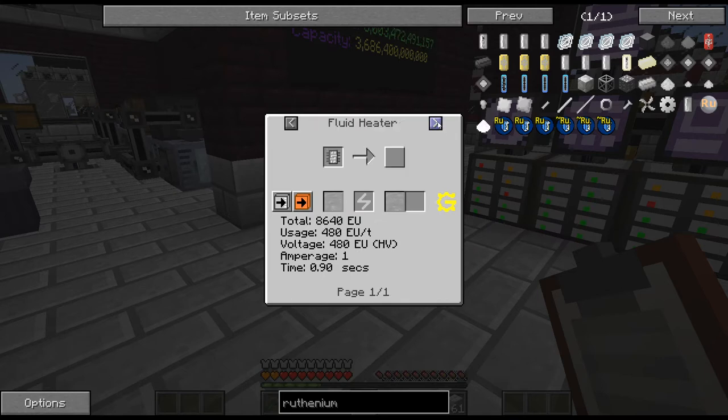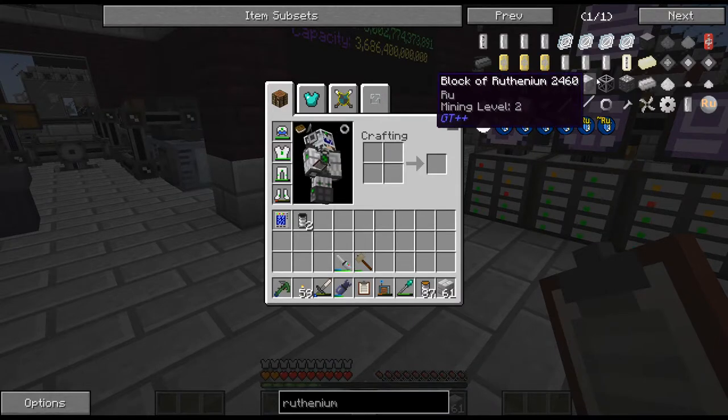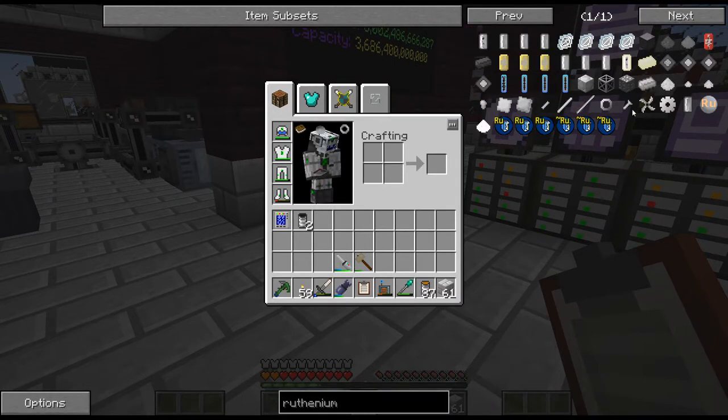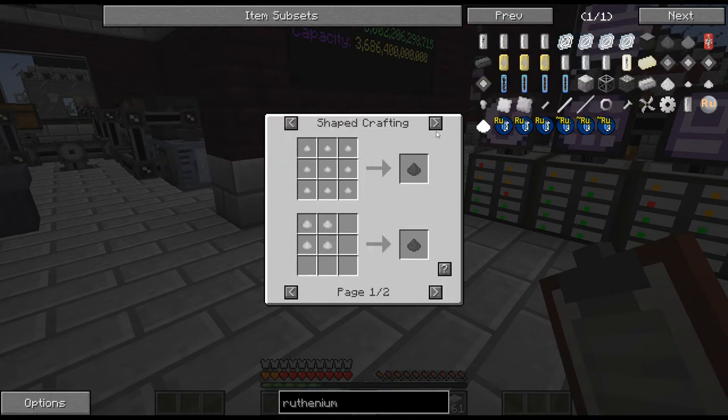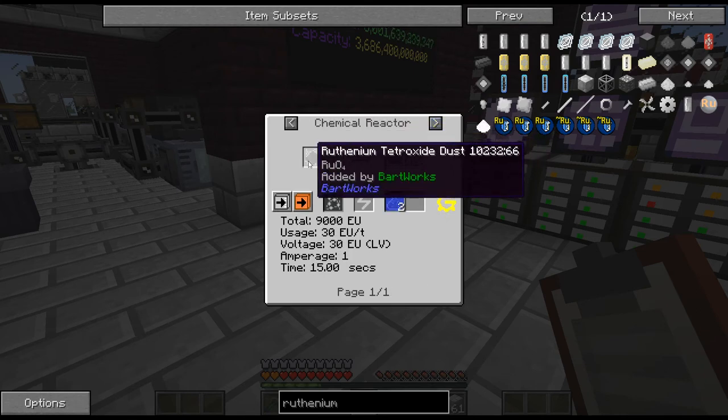Then we need a fluid heater for this, and another chemical reactor for that. So: a fluid heater and another large chemical reactor. As we can see, this is quite an involved process for sure, but this could be pretty fun.